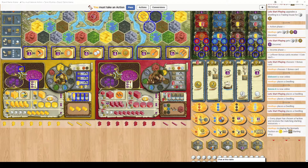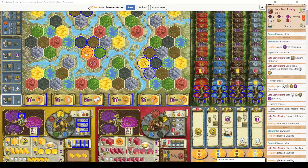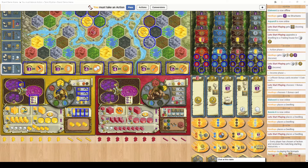Every one of your buildings has a cost listed in the bottom left-hand corner. Dwellings cost one worker and two coins; temples cost two workers and five coins. Trading houses have two possible costs — they always cost two workers but either three or six coins. They cost three coins if you are adjacent to an opposing player, so you get a discount for having a neighbour. Buildings can only be built up in a certain order indicated by the faint lines: dwellings become trading houses, trading houses become either a stronghold or temples, and temples become sanctuaries.